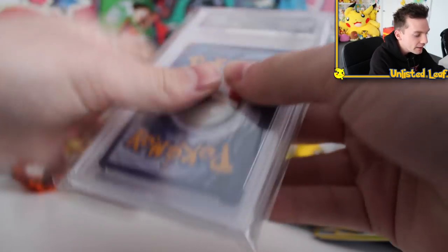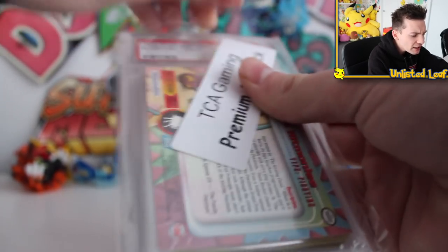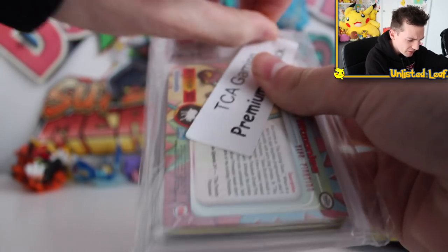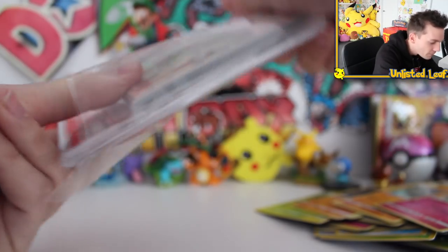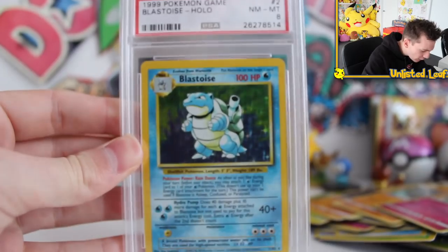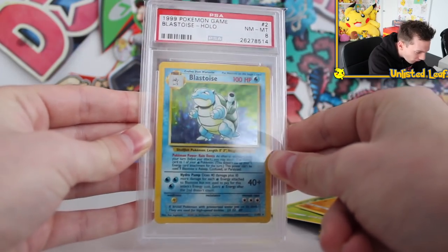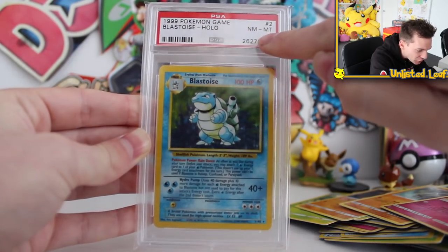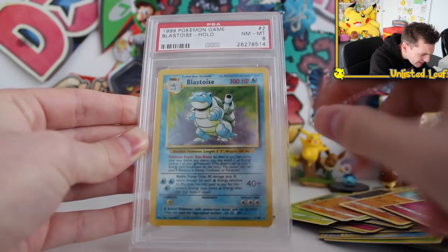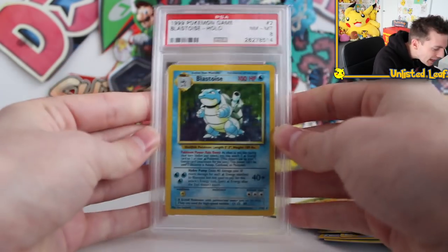That's alright, you know what? It's going to be okay because we're opening up a TCA Gaming Premium Repack. If you don't know what these are, I'll link them in the description below. Basically, my boy TCA Gaming — he runs a proper big giant eBay store — he gets all the random rare cards from his collection and he builds up these ultra rare boosters. And he has hooked me up! Holy smokes! Look at this! This right here is a 1999 Blastoise Holo card. It's been PSA graded, it's in near-mint condition, 8 out of 10. It's number 2 in the set. That is an insane way to start this opening.